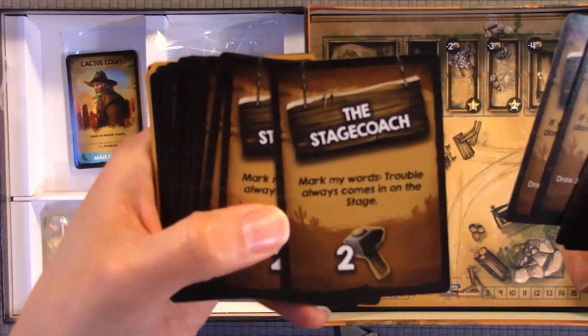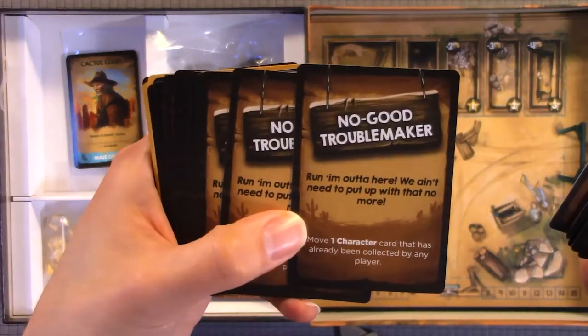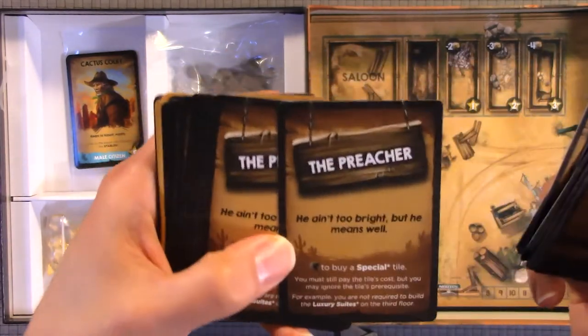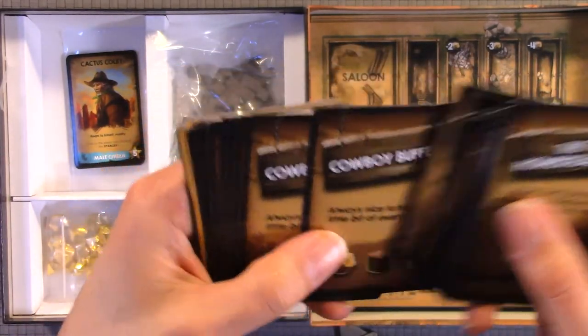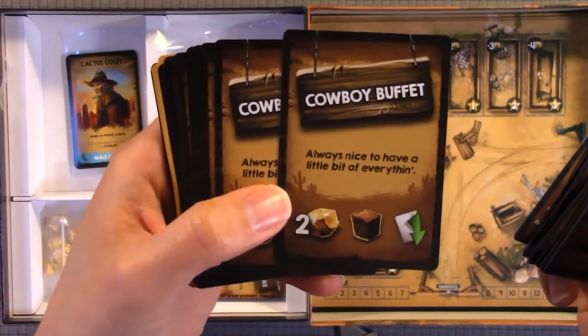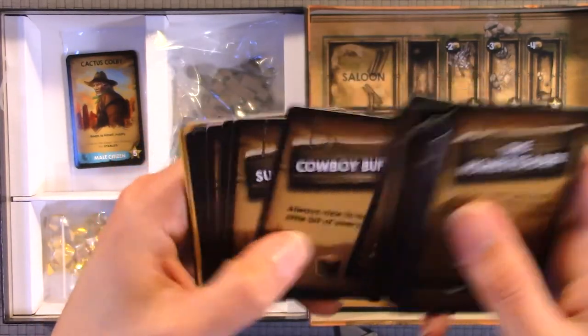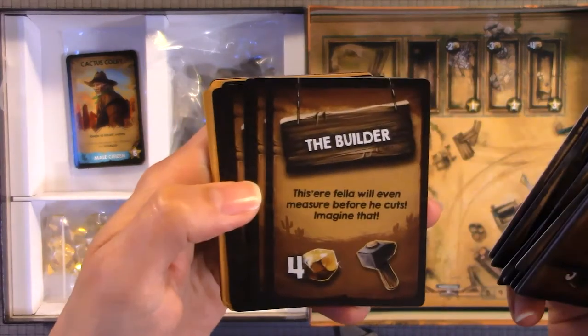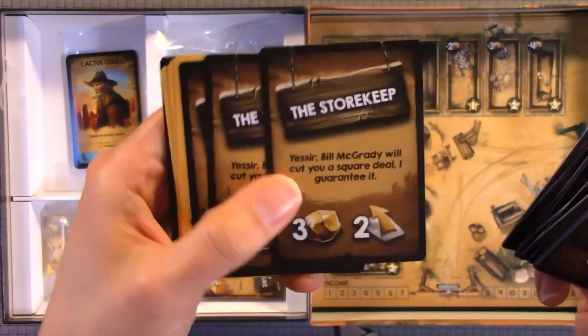Now we're going through the last deck. We have gambler, stage coach, no-good trail maker, the preacher, cowboy buffet, supply wagon, the builder, and the storekeeper.